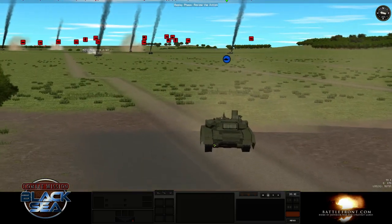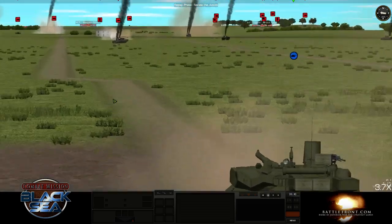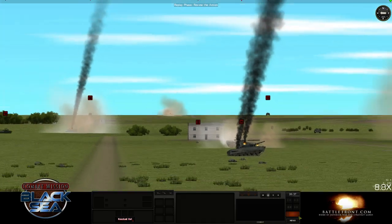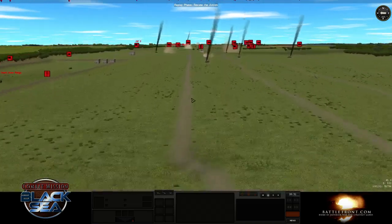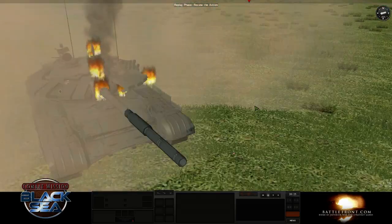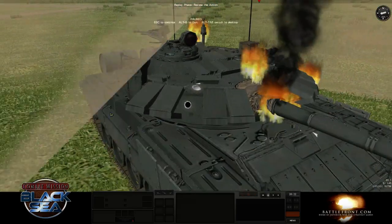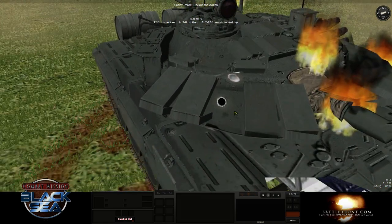He penetrated again, but reactive armor saved him again. Here's a good example where hit decals can help you reconstruct things. You notice he hit here — the ERA block definitely saved the tank, because it's gone, it was expended. And then he put another shot right in the same spot, and he drilled through it this time, because there's no ERA block to save him.